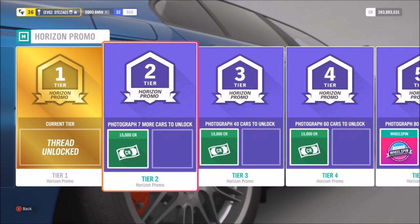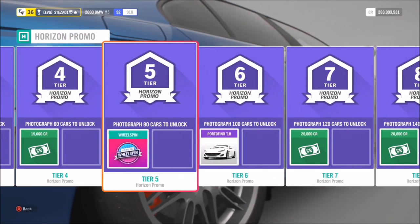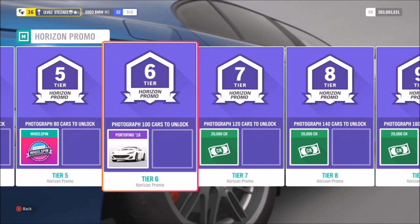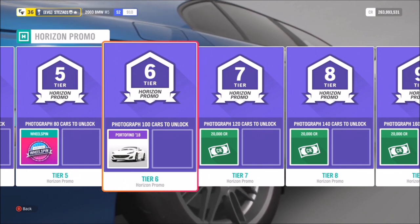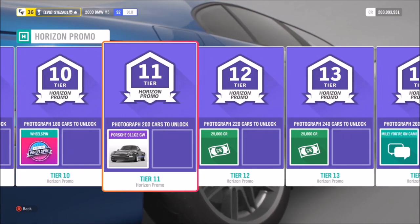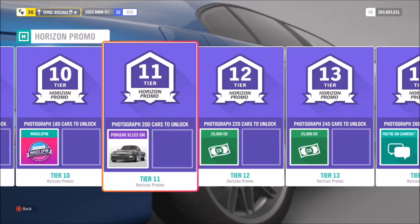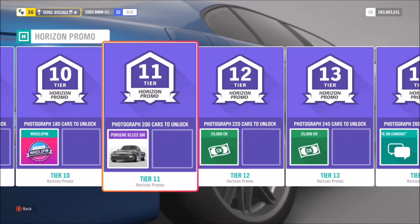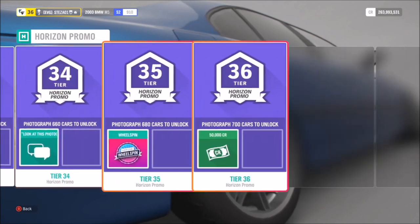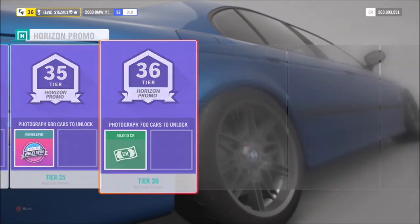When you go over to your Horizon Live and scroll to the Horizon Promo tab, you can see all the prizes you can earn and how many photos you have to take. At 100 photos you can unlock the Ferrari Portofino, which you may have seen in Monday's live stream by Turn 10, and at 200 photos you unlock the Porsche 911 C2 Gunther Works. The rest are just wheel spins, cash, and a couple of quick chat phrases.